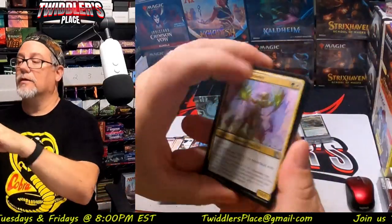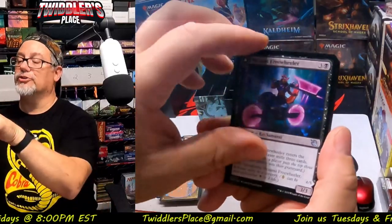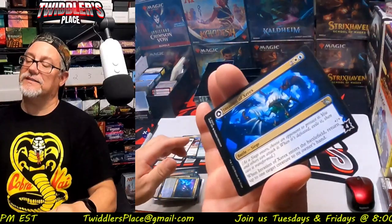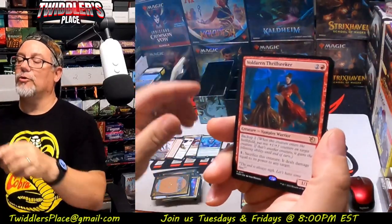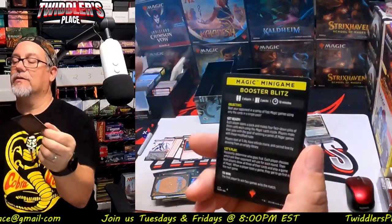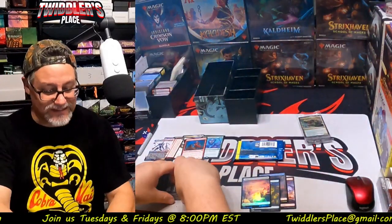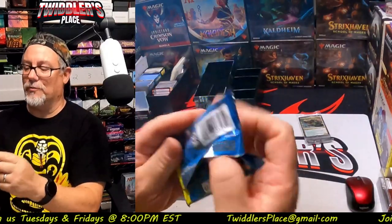Pack number six — there's your art card. There is a basic Swamp, not a full art. Then we get to Botanical Brawler, Nizumi Freewheeler, Not-Bold Hermit, that is Invasion of Xerex, Renata Called to the Hunt, Voldarin Thrill Seeker, and a Volcanic Spite along with an Elemental token. We have not seen a mythic yet — we've got two packs left. Let's see if we can't pull a mythic for you, buddy.